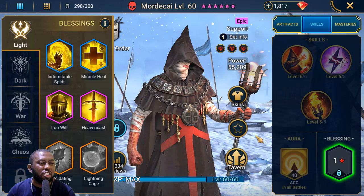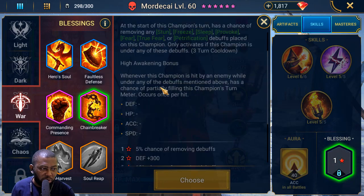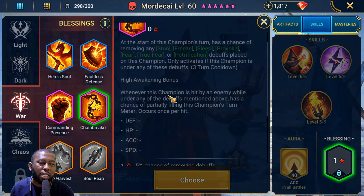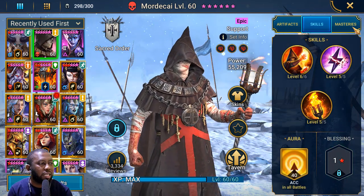For his blessing, the best choice is Chain Breaker, which gives him a 50% chance of removing the fear debuff and a 25% chance of filling his turn meter when hit. That's the best one for Hydra. Alternatively, Commanding Presence works if no one else on your team has that aura boost.